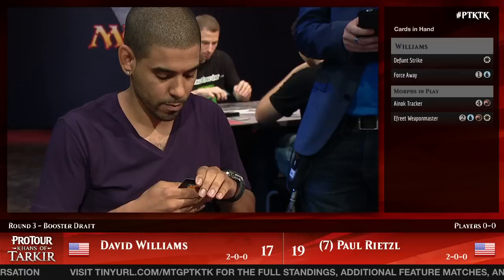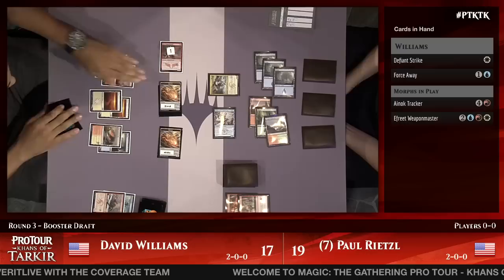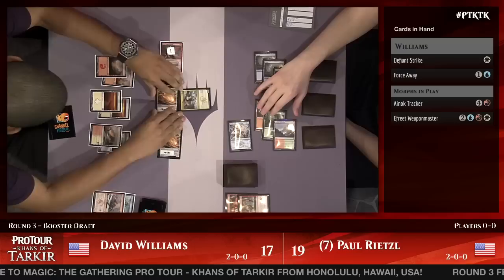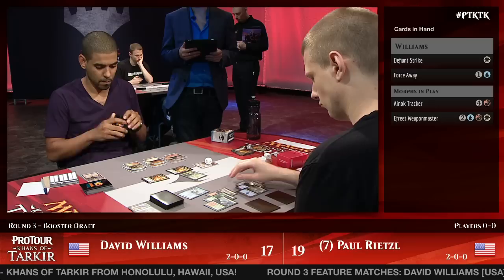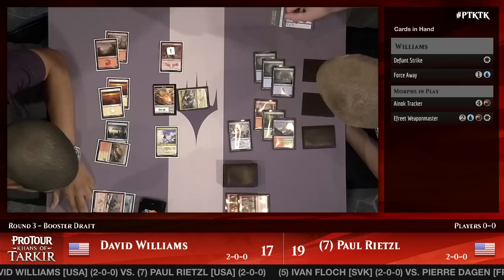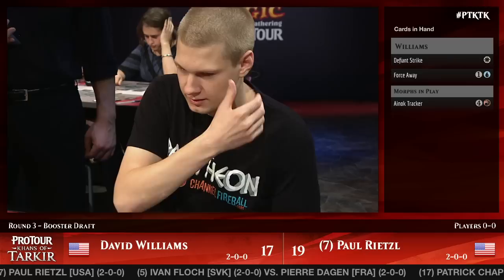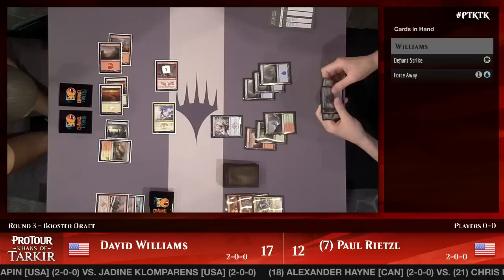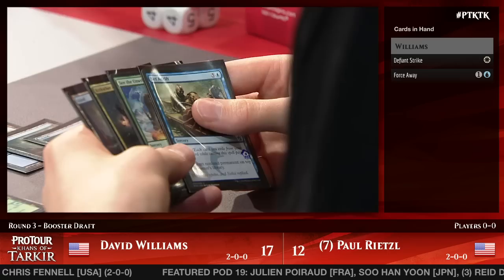Dave Williams has Defiant Strike and Force Away. Force Away could give him an entire turn to attack uncontested, but he might just do that with the abilities of his morphs — basically daring Rietzel to block. Rietzel takes that dare and snaps off the third morph block. Weapon Master targets that creature and Rietzel hates that outcome. If he'd blocked the Weapon Master, it would have probably forced Williams to use Force Away. Rietzel actually picked correctly even though it didn't work out the way he was hoping.